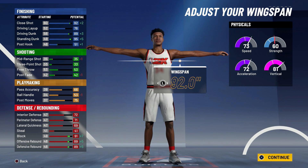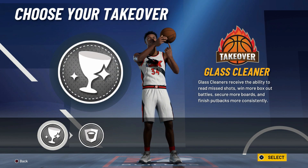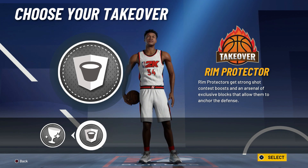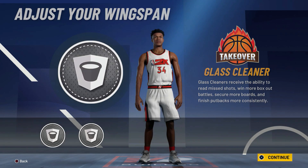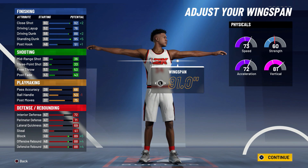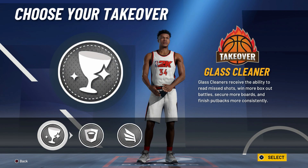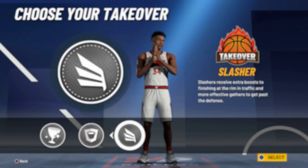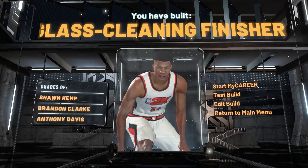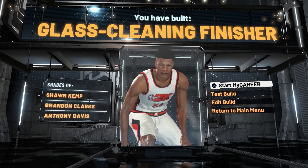Now the wingspan is very important. Normally you'd think to max out the wingspan, but if we do that we can't get the slashing takeover — and in my opinion the slashing takeover is the most overpowered takeover in this game, especially for this Giannis build. So instead of maxing it, move it one notch down from the max, which should be 91.0. At 91.0 wingspan, we can get the slashing takeover. Go ahead and click on that and you will see we have built a glass cleaning finisher.